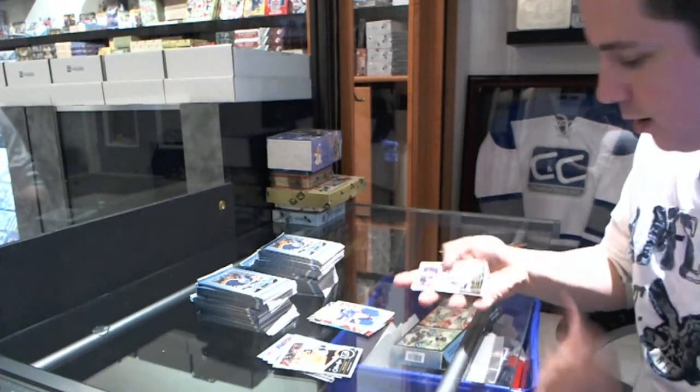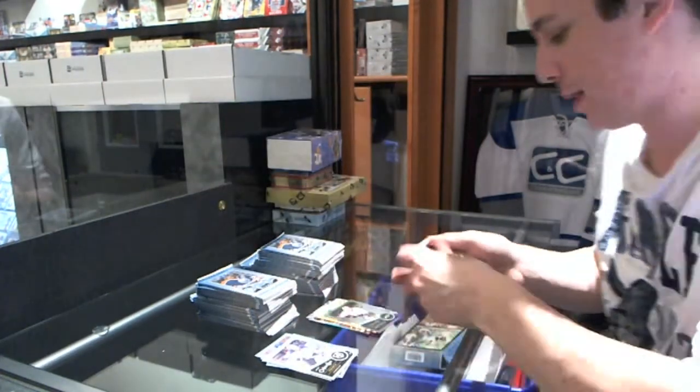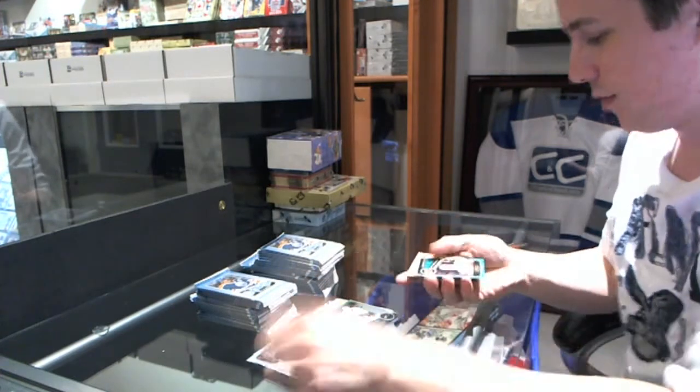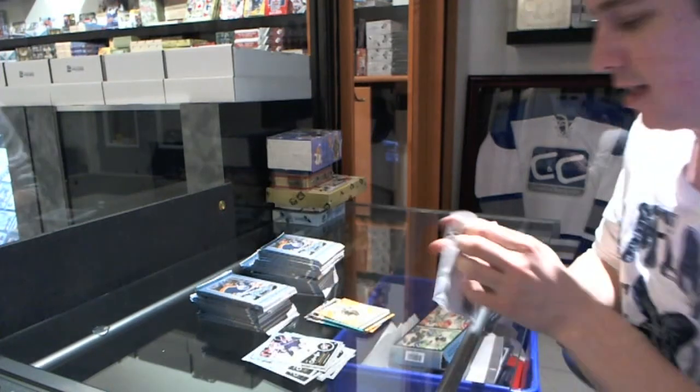Full-blown auctioneer mode here. Retro for the Bruins' Dan Pae and a rainbow for the Anaheim Ducks' Brandon McMillan. We've got a rookie for the Calgary Flames' Greg Hamish and a retro for the Islanders' Justin D. Benedetto.